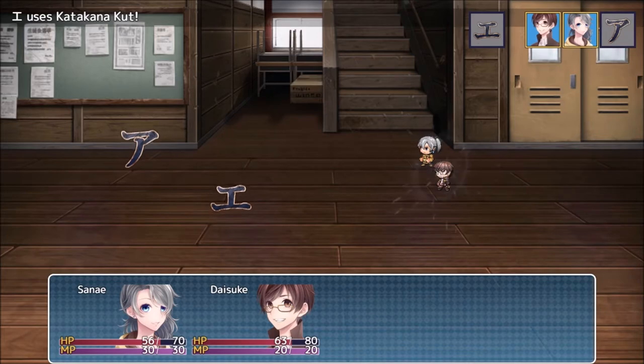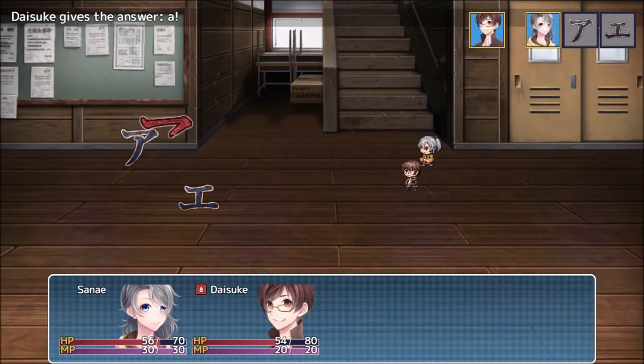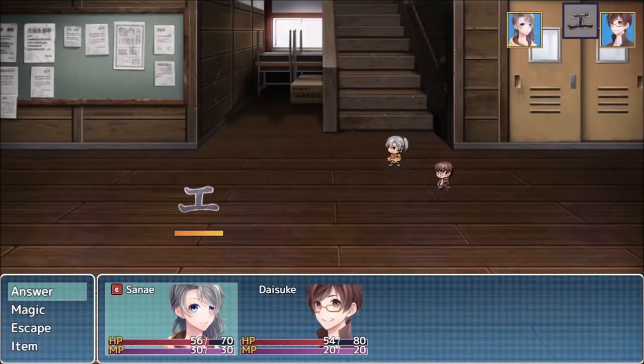Not doing much damage there. Can you finish that off for me? It could be because of back row, but I'm not exactly sure if that mechanic is in play. So that symbol, the eye symbol in katakana, is A. In kanji, it's construction.